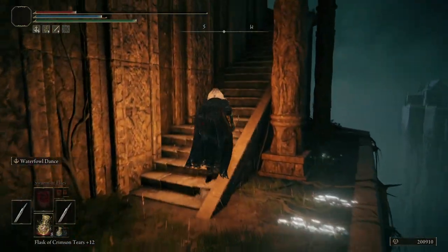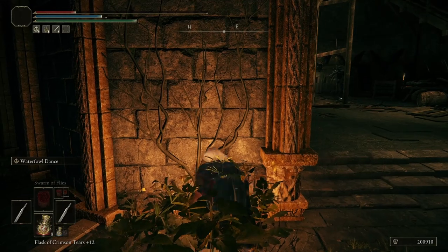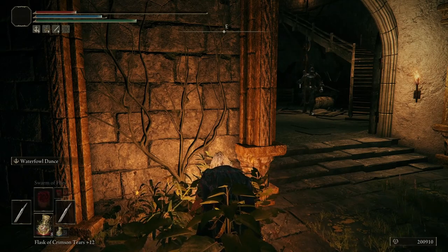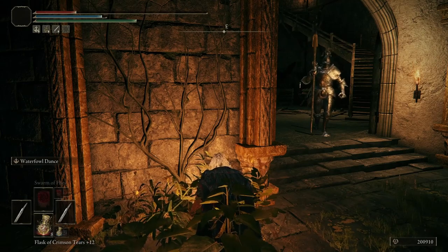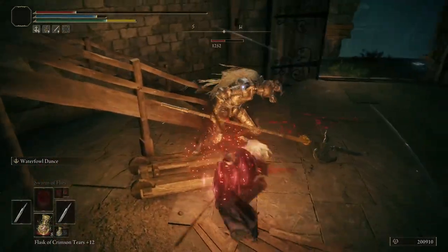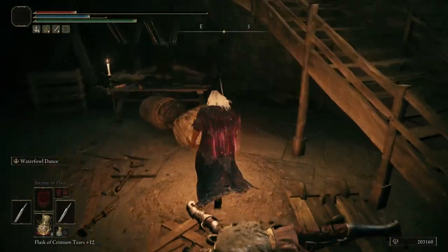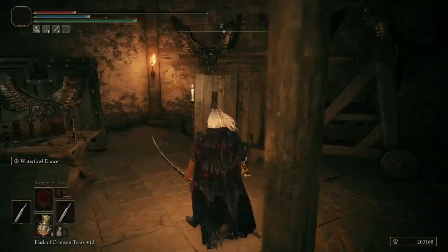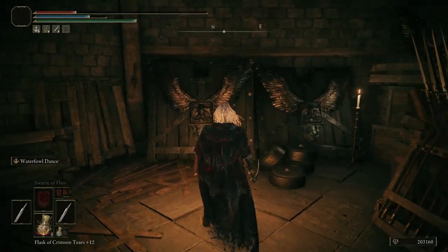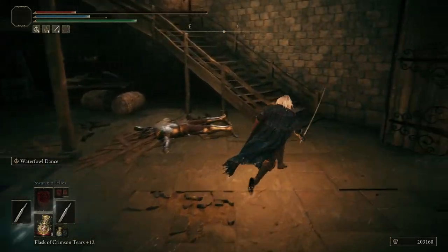Up ahead we have a knight, and he's a bit strong. Your choice if you really decide to kill him. I'm gonna kill him just for the sake of the video so you can see how to do it. He should turn around any second. Sometimes they can actually drop their armor, if I'm not mistaken. This seems to be more or less a storage room — they have a lot of spears, so I imagine this is for defense. Don't jump down this hole; I think it has an elevator all the way at the bottom.